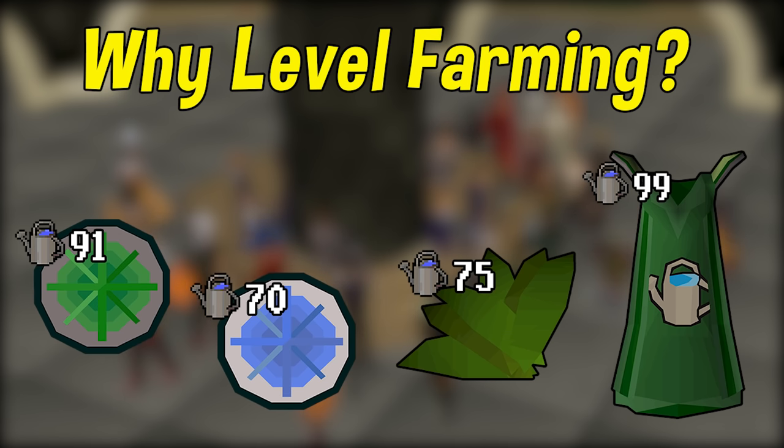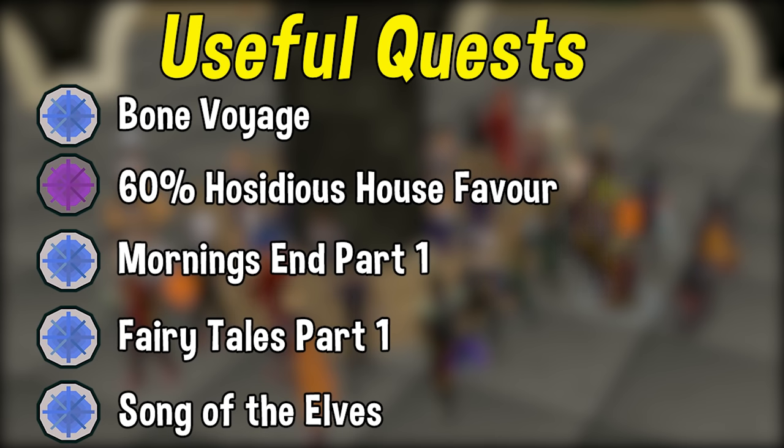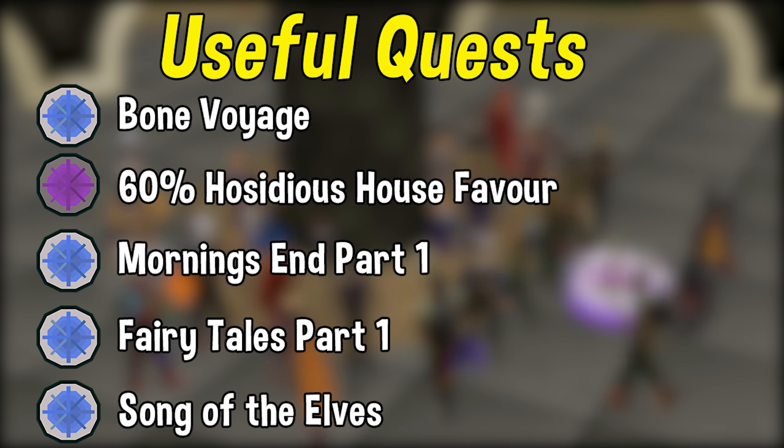The highest level quest requirement for farming is level 70, and that is for the Song of the Elves quest. The highest level diary requirement is level 91 for the Falador elite diary. Beyond that, while we're not actually going to be covering farming for profit in this guide, farming does offer a few really great ways to make money — primarily stuff like herb runs, creating saplings, and harvesting other plants. Farming in particular has quite a few different quests that are heavily recommended, almost required to complete, because they unlock new patches which heavily increase your XP per day.